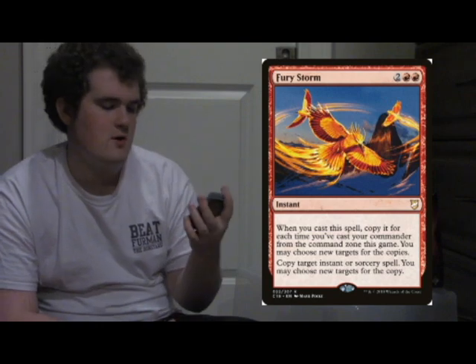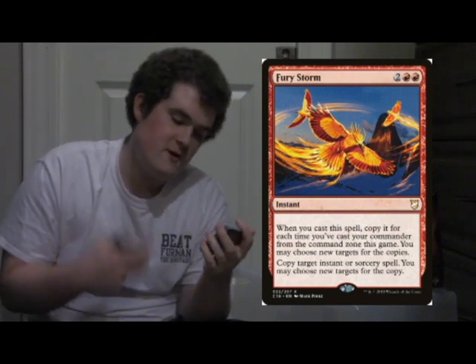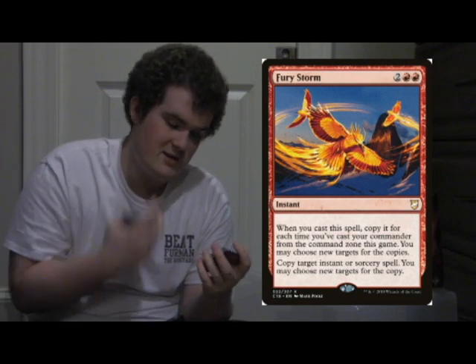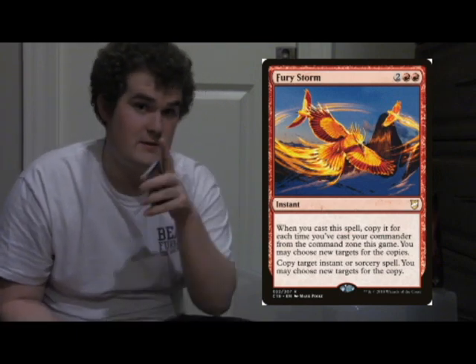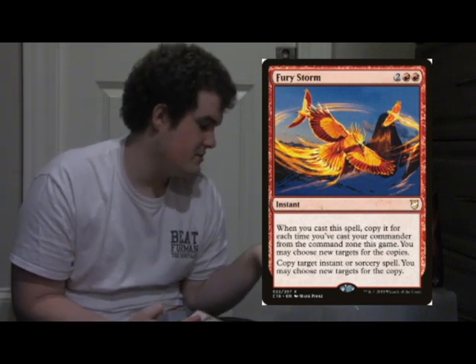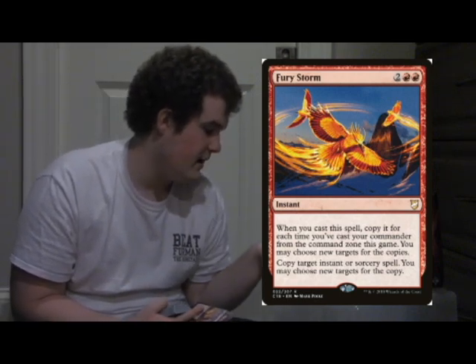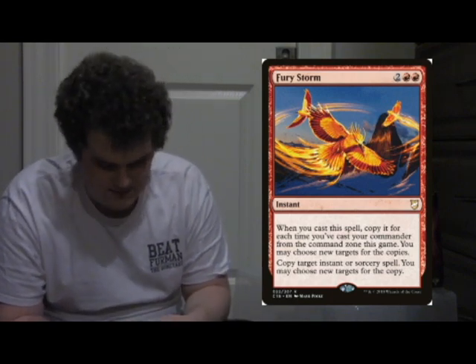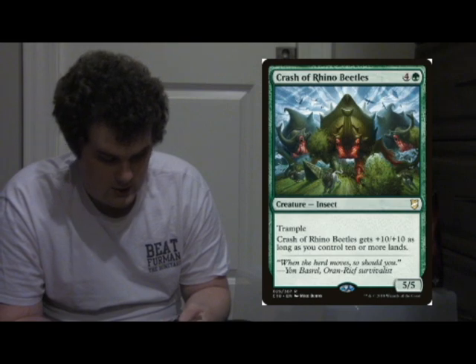Fury Storm — there's new Storm cards, and I really love this one. Copy target instant or sorcery spell. Oh, this one is at instant speed, so they're not all at sorcery speed as I was assuming. I really love this, and I think it goes really well with something like Gyrus, who you're going to want to cast multiple times.